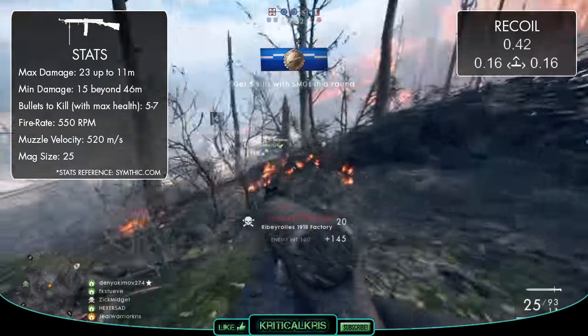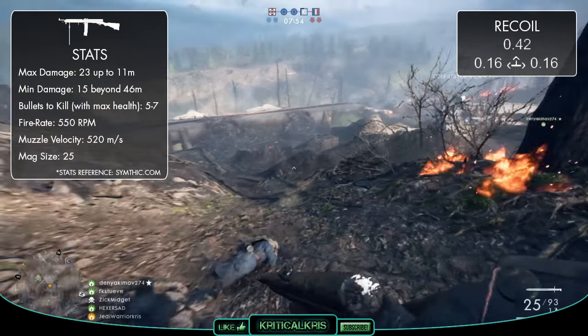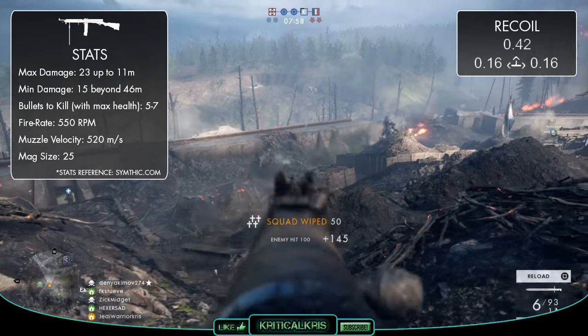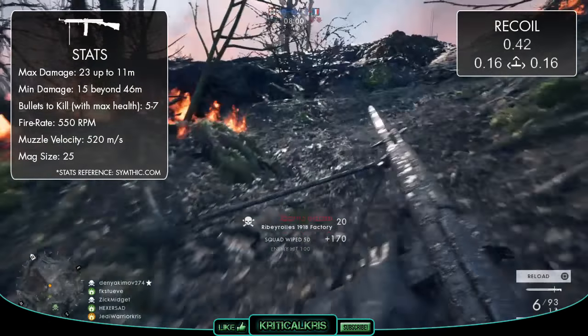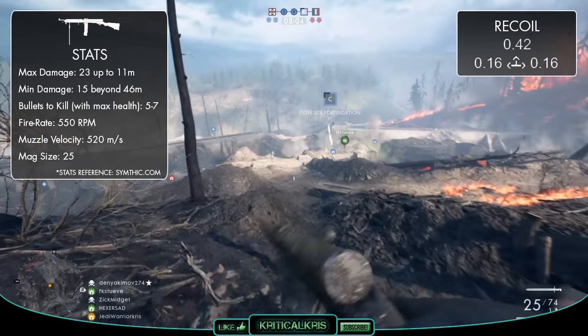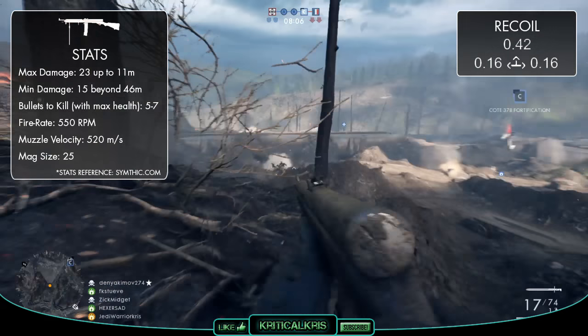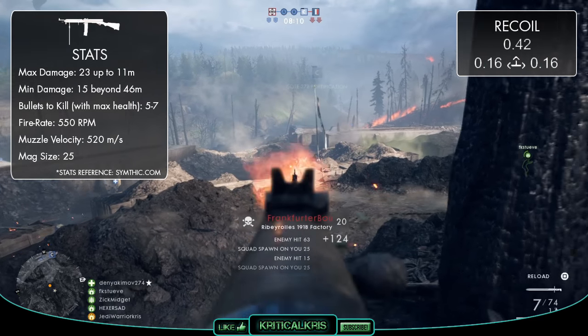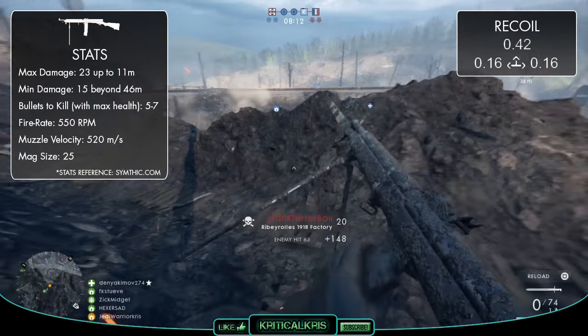Something which is going to complement the weapon's effectiveness over distance is the fact that it's got the quickest muzzle velocity of the assault weapons, with those bullets flying through the air at a speed of 520 meters per second, which is 100 meters per second faster than the MP18. This is generally going to make the gun feel a bit more reliable at gunning down an opponent further away — there's less bullet travel time, and so you won't need to lead moving targets quite as much.